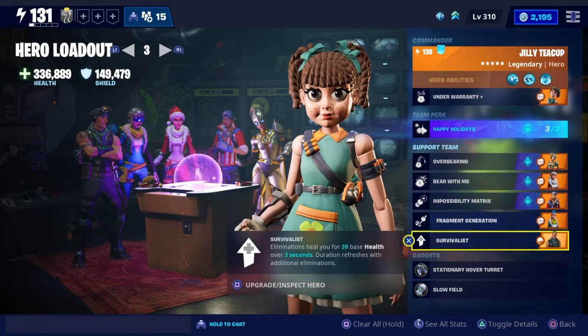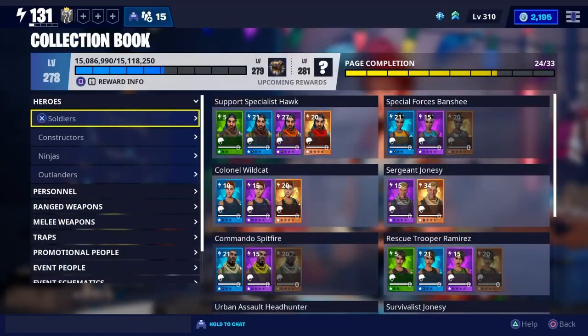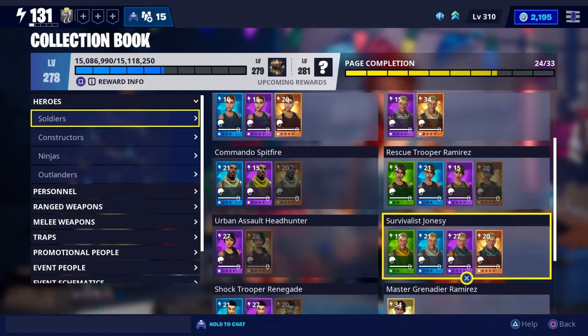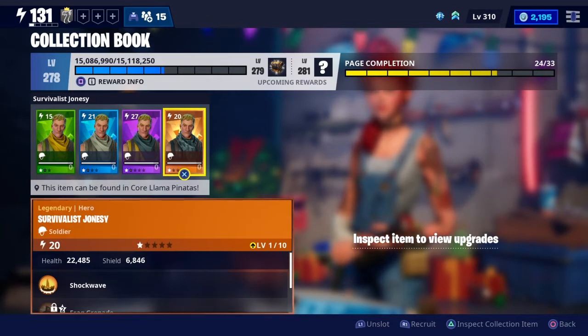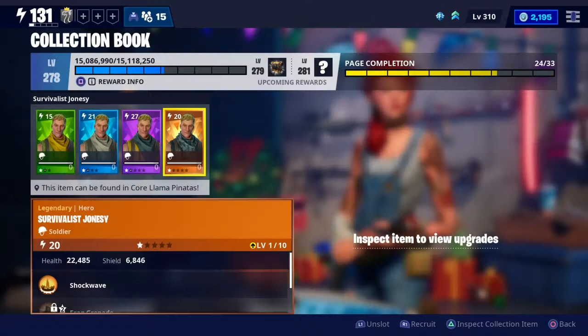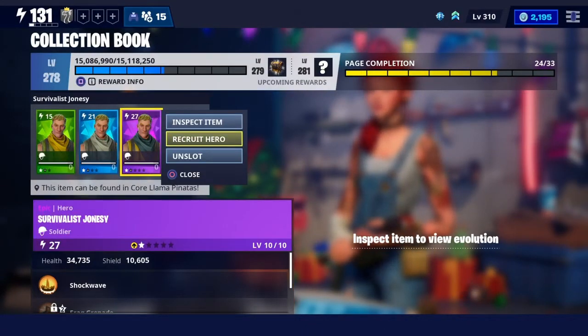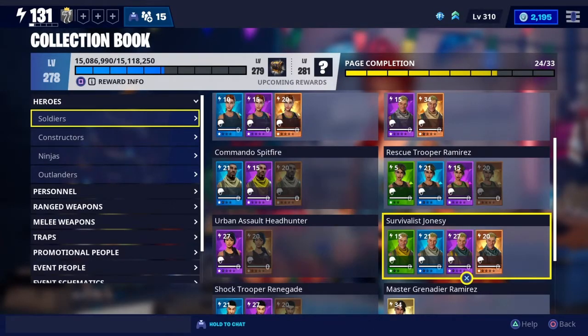My generic gadgets are just my Stationary Hover and Slow Field — always find them quite handy. If you're looking to find some of these characters, we'll go into the collection book under soldiers. Survivalist Jonesy should be in here. If you haven't got him, you can get him through missions or luck through llamas, or you can research these guys too. With Legendary Flux and some training manuals, you can recruit him. If you want to recruit an Epic version, use Epic Flux, and these are always available in the store.